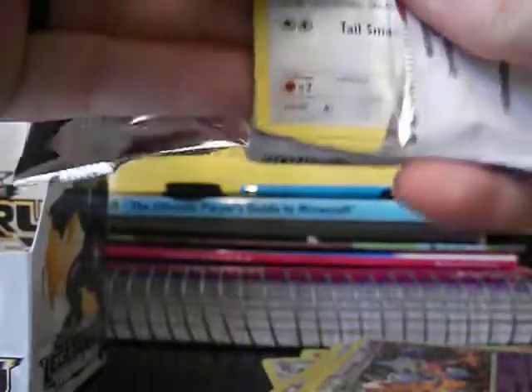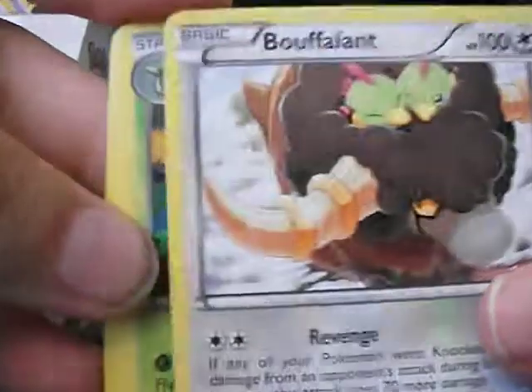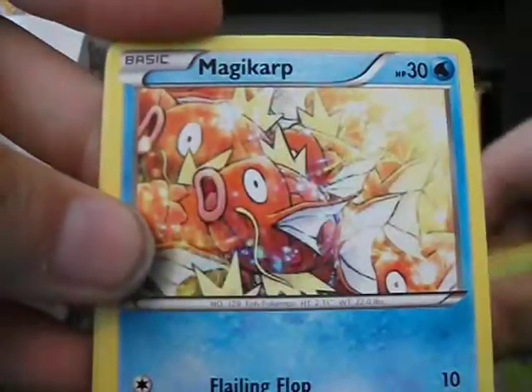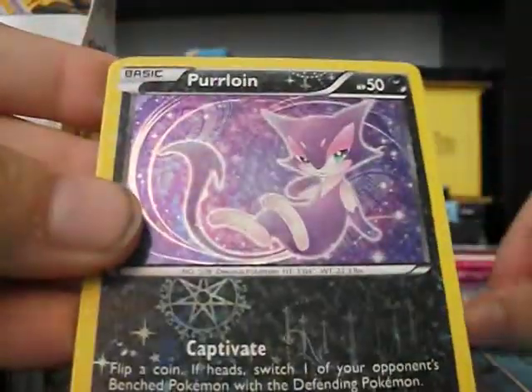I'm going to do one more pack for this part, and then I'll get you guys back for the final part. But let's get the last pack up. We have Pufon, Servine, Mincino, Sawaddle, Magikarp, Mischievous, a Reverse Mincino, a Gyarados Rare, and then a Purloin and Teddy Ursa for Radiant Collection.